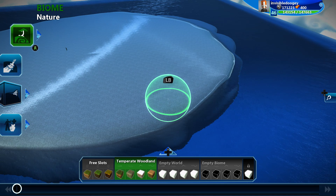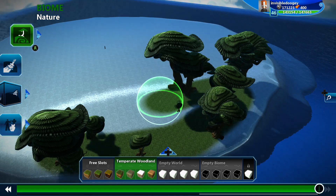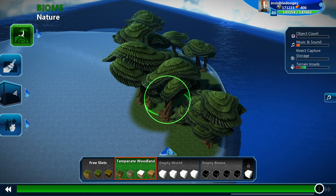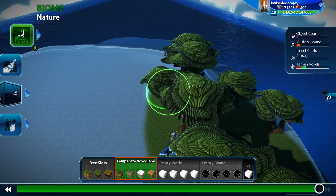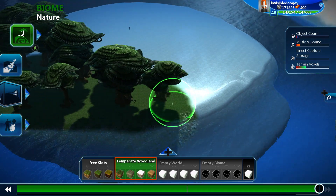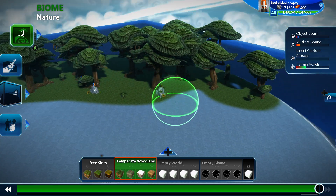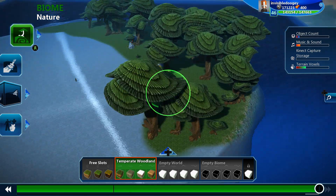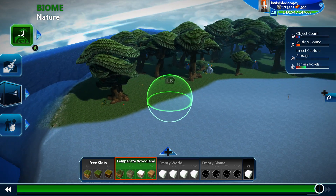So the biome brush is basically the paint brush, but on top of that it adds stuff while I'm painting — it adds props. Important thing though is, let's open up our little prop counter. We have a prop limit, we also have a terrain limit, and even a music and connect limit. Once we hit those, we can't add anything else. So when you're using the biome brush, it is a quick and easy way to drop in a full forest, but it's going to run out your prop count, or your object count, a lot faster than not using it. So use it wisely.